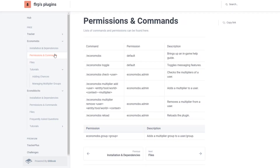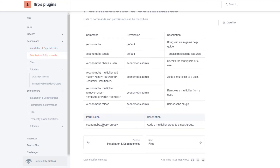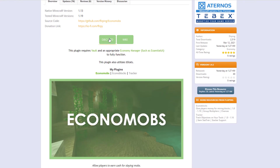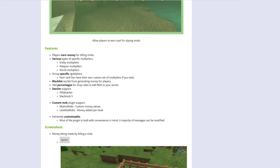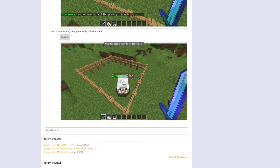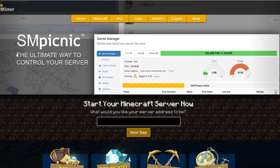There's also a wiki page where you can see everything it requires — you need an economy plugin and Vault, although you could also use Stack Mobs. Under permissions, the node you need to give a user or group a multiplier is economymobs.group.example or .col. The plugin is updated to 1.19, and there's a Discord if you want to ask the developer any questions. With a stacking plugin you can earn a lot of money from killing a stack — six in this example. You can download it for free, but if you need a server to host it on, check out serverminer.com for the best and cheapest hosting. That's it from me — subscribe, like, comment, and I'll see you next time.